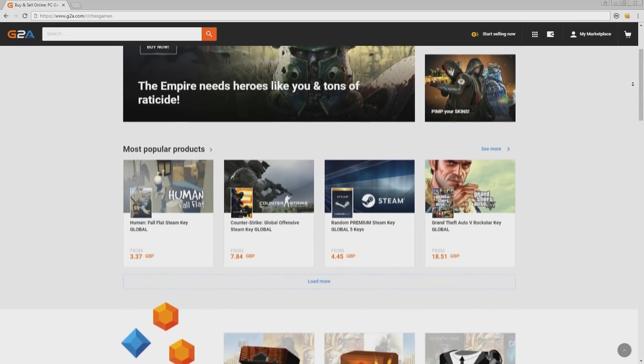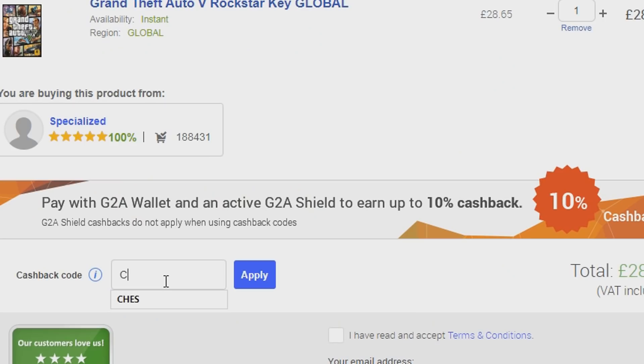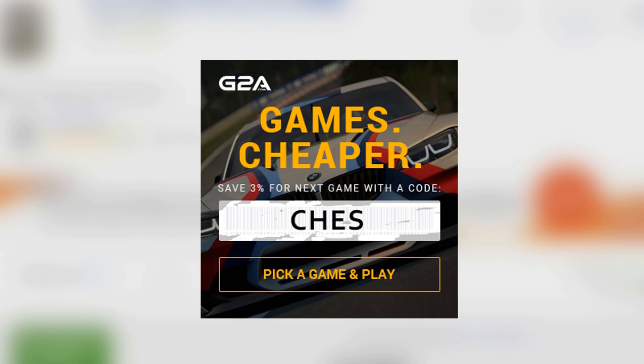Use the referral link in the description to G2A.com for all of your Xbox codes, PlayStation codes and video games, and be sure to use the code CHEZ at checkout to get yourself 3% cash back.